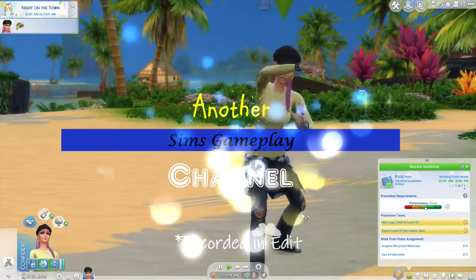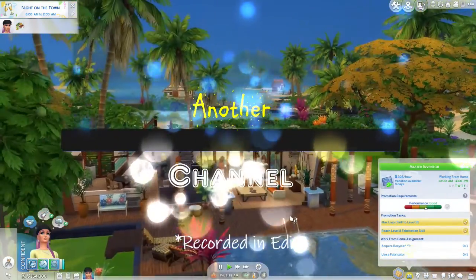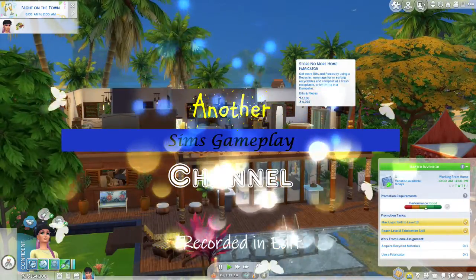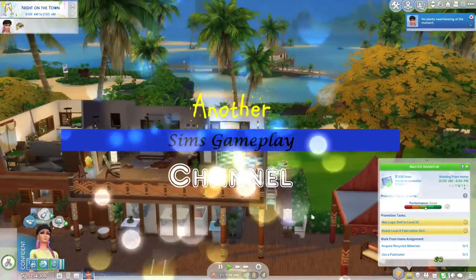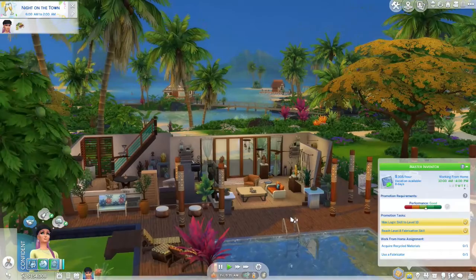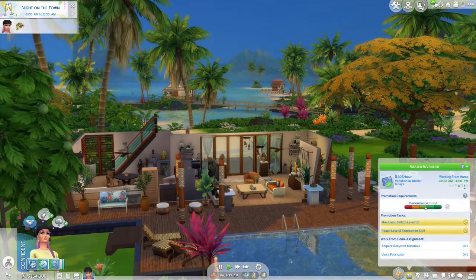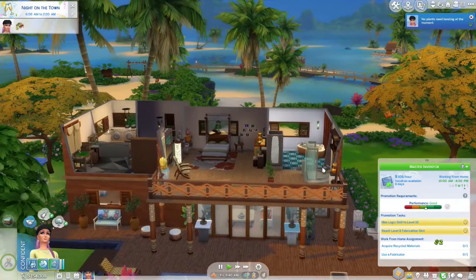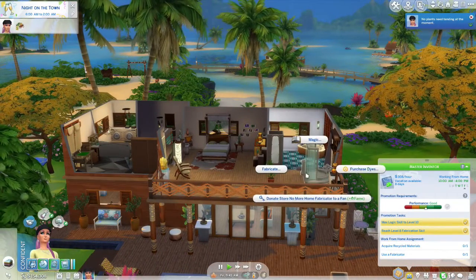Hi friends! Welcome back to another Sims gameplay channel. I'm continuing on with Pepper in today's session to see where she goes from here. I hope you enjoy! I'm gonna have her do her work tasks. She needs to use the fabricator and she also needs to acquire recycled materials. She doesn't have a recycler on this lot so I'm gonna take her over to Evergreen Harbor to do that.